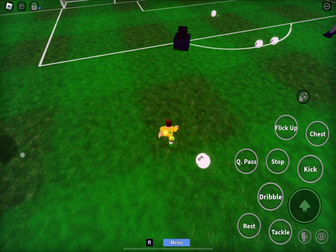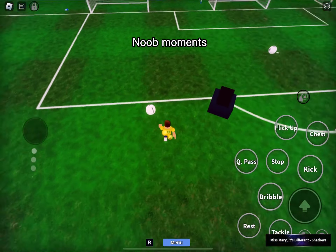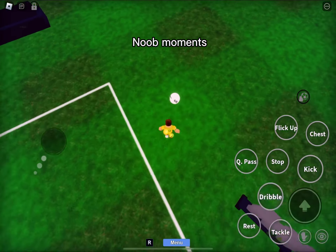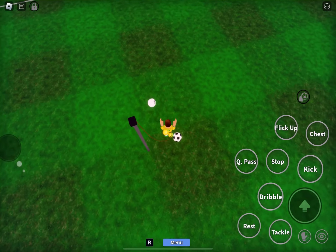The second lesson: the V. You need to click dribble fast and dribble again. Like that.